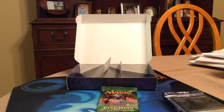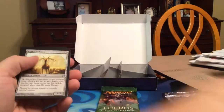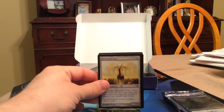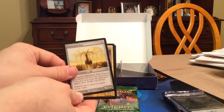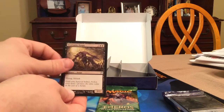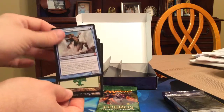We'll go right to the uncommons again as usual. Felhide Spiritbinder, Crypsis, Hopeful Eidolon, Unstable Footing, and a rare — ho ho, sweetness! Cha-ching! Master of Waves! Yes, thank you!